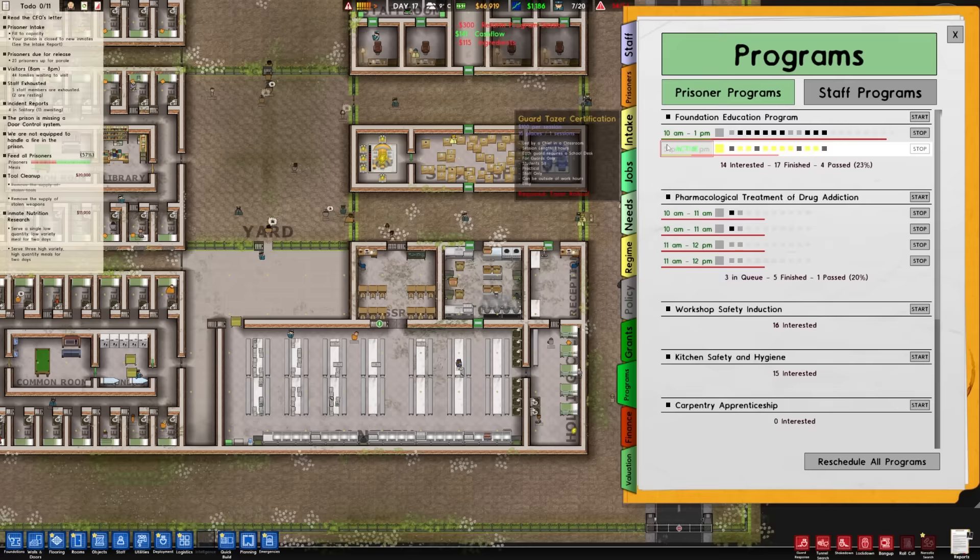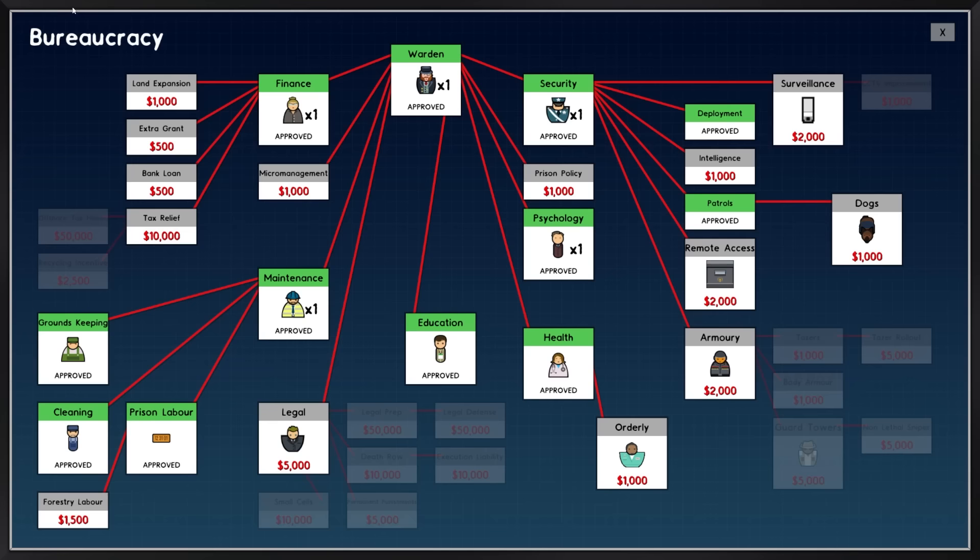We have to unlock policy. That says it allows us to control the nutritional policy, changing the quantity and variety of food. We'll get that researched. But that's research from the warden - is there anything else we want to research? Remote access - the guy did say he wanted us to put a door security system in. Armories would solve problems with violence. Orderlies - we don't have mentally insane patients. Offshore tax haven - just absolutely no-holds-barred criticism of for-profit prisons here, gotta love it.